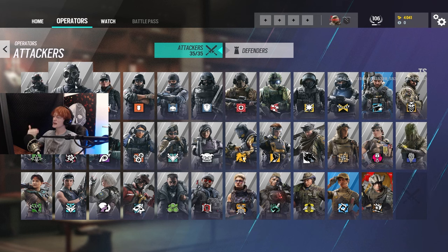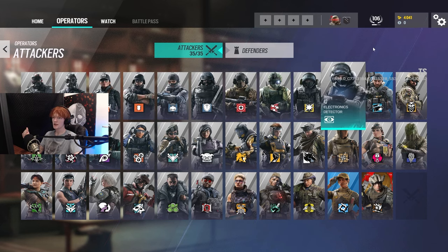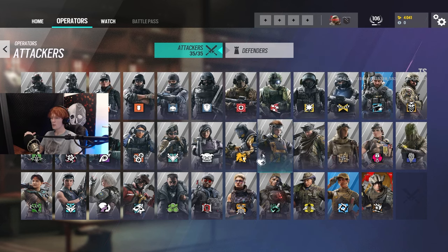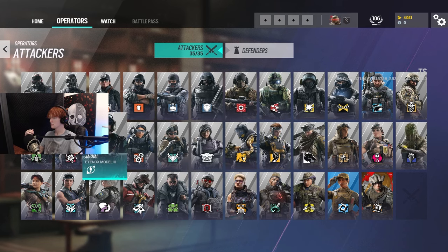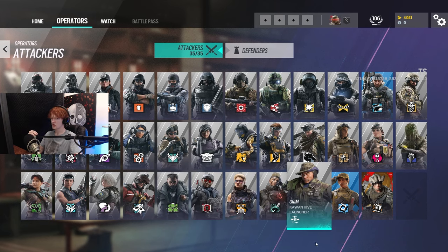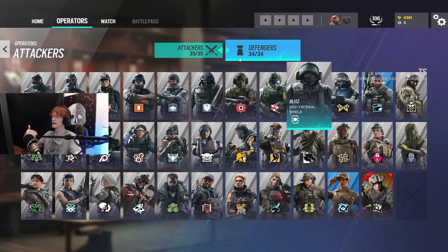Finally, the flex operators on attack include Sledge, Thatcher, Twitch, Fuse, Blitz, IQ, Buck, Nomad, Lion, Dokkaebi, Maverick, Ying, Jackal, Capitao, Zero, Flores, Sens, Grim, Brava, and Ram. There's a lot of flex operators, which is something I'll explain later.